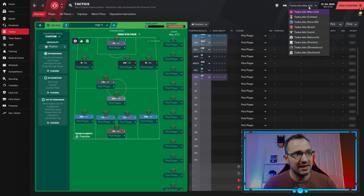The teams taking part in this test are Manchester United, Fulham, PSG, Brest, Lazio, Sassuolo, Preston, Shrewsbury, and Southend — so top teams, middle teams, low teams, weak teams, underdogs, the whole lot. If you can download the tactic, the link is in the description and it will send you to FM Arena.